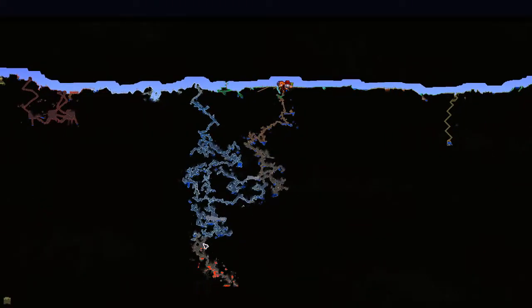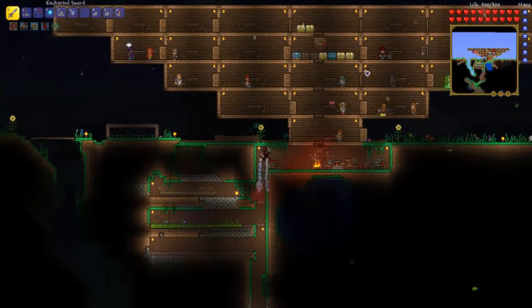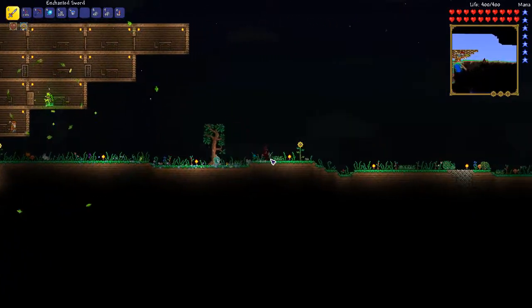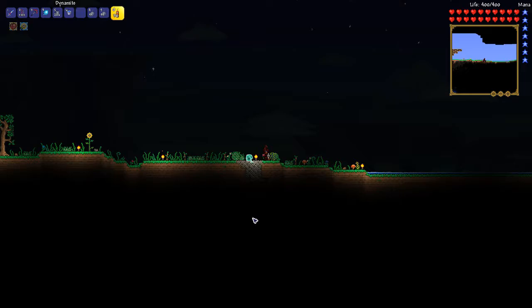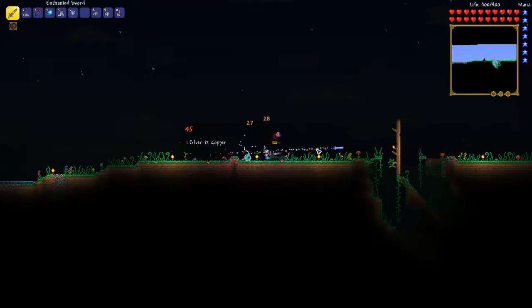Now, do I want to go down to the same spot or do I want to potentially mine somewhere else? I think I'm gonna do it like here - it looks like a good spot to just throw bombs or dynamite in. Gotta change up our mining spots or we'll never know where anything is. We've hit a good chunk of that area already.